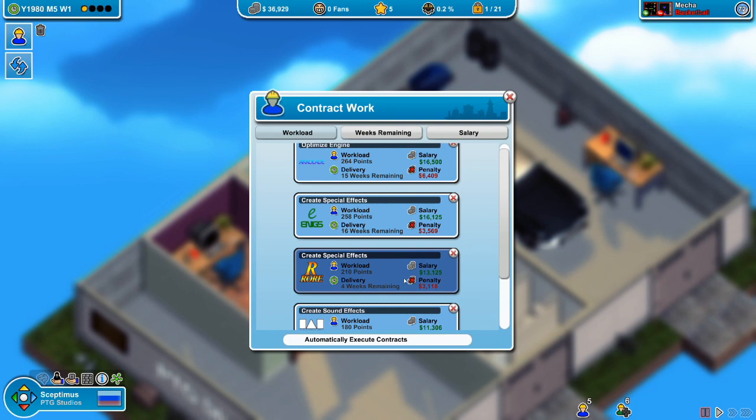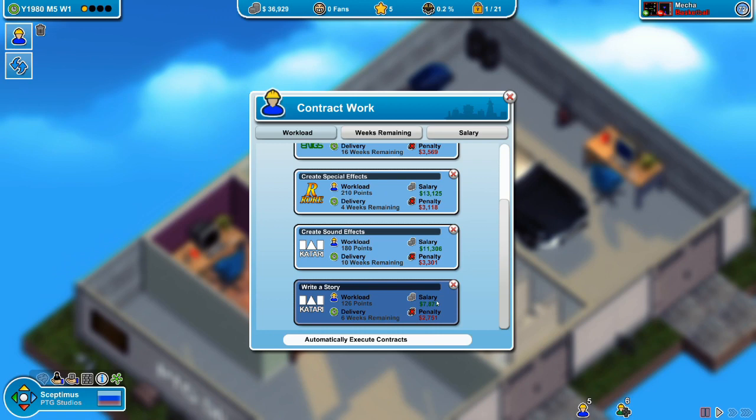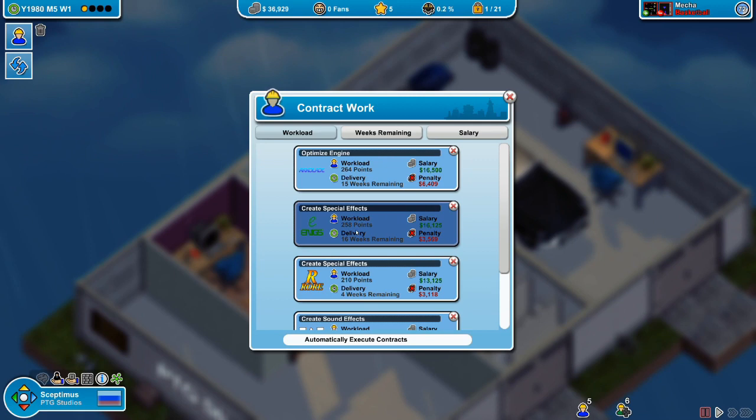We're going to do some more contract work to earn a few bucks, hopefully enough to start another project. I think we'll go with 'create special effects' because we did a workload of 2,220 last time and finished well ahead of time, so we'll go with that one.